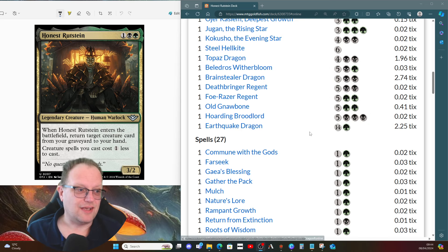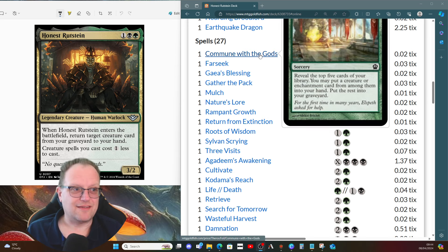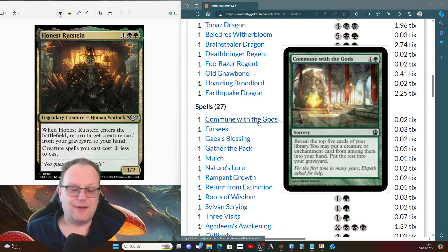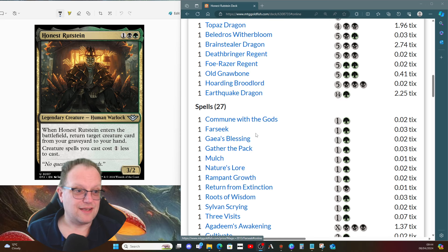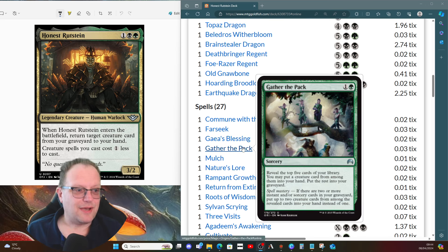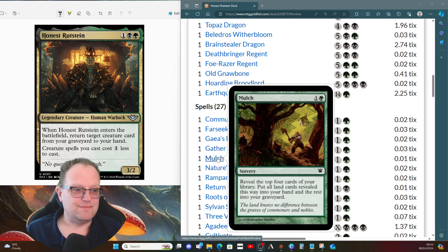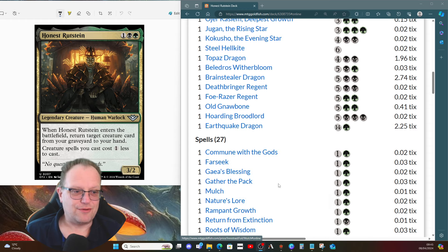We've got 27 instant and sorcery spells in the deck. Starting with Commune with Gods to get things into our graveyard ready to return with Honest Rutstein. Forsake the Worldly / Gaea's Blessing in case we're getting milled — not too bad getting milled, but sometimes you want to return things from your library. Signets for ramp. Gather the Pack: look at the top five cards, get a creature card, put the rest into the graveyard. Mulch does the same — all land cards to hand, everything else into the graveyard.